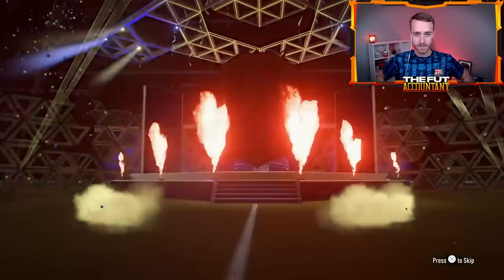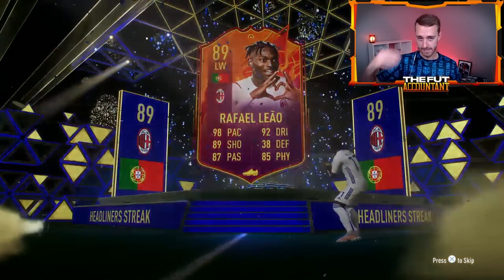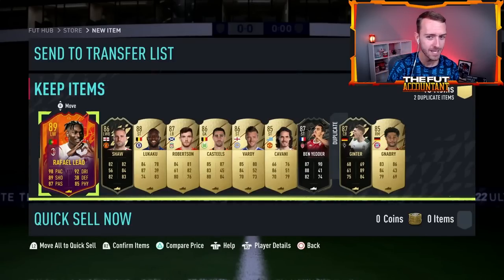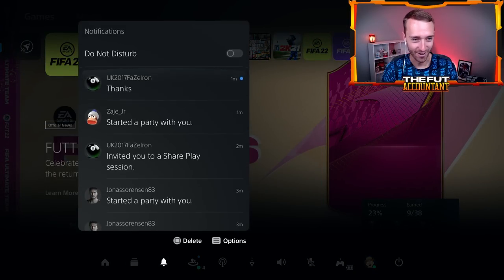Third 85x10. Come on. Who's this? Rafael Leal, 89 rated. You never know what to expect though, because so many cards can be behind. Ooh - Leal, Shaw, Yedder, and Ginter. Have we packed Ben Yedder in every single one of these? That was an L though. Thanks for the share play, dude. Sorry that was bad.